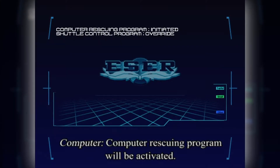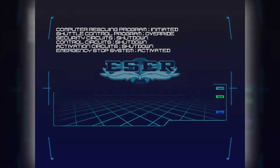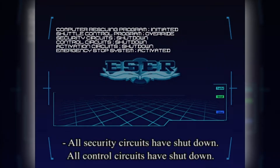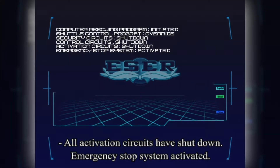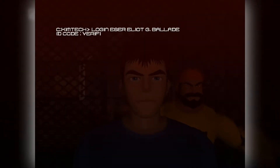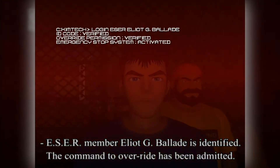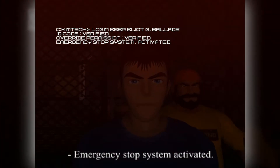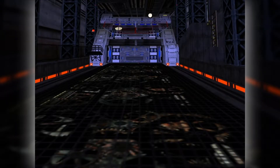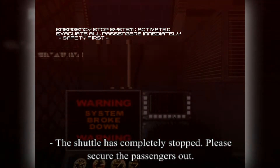Computer rescuing program will be activated. It will override the shuttle control program. All security circuits have shut down. All control circuits have shut down. All activation circuits have shut down. Emergency stop system activated. Eastern member Elliot G. Balad is identified. The command to override has been admitted. Emergency stop system activated. The shuttle has completely stopped. Please secure the passengers out.